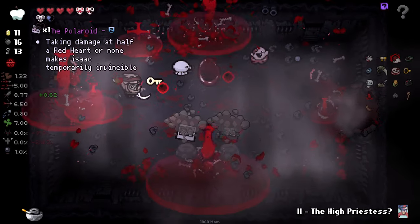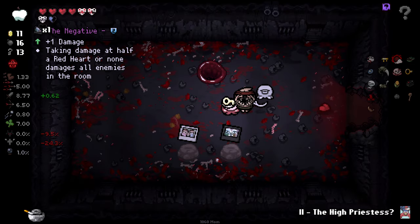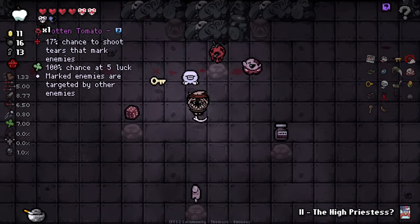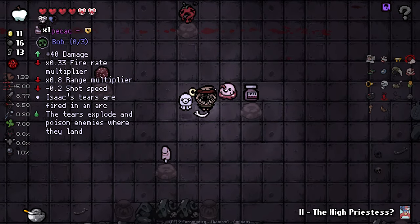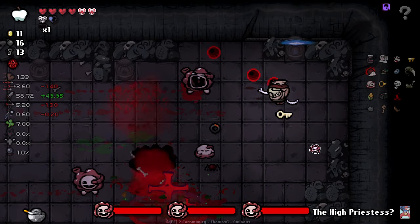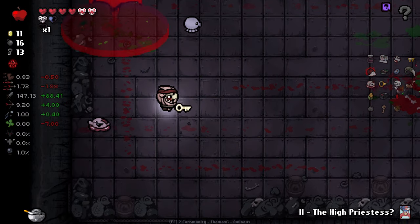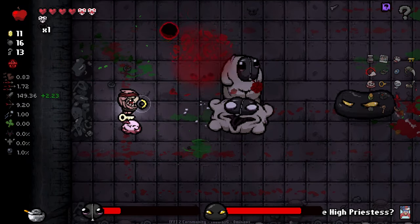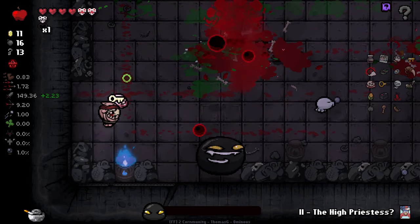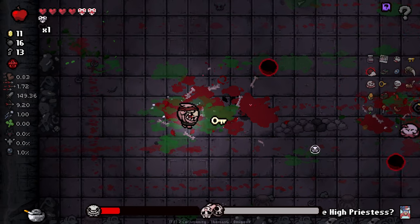We'll grab the Polaroid here. Boss rush — what are we going to take? Well there's Ipecac, which scares the bejeebus out of me because of the accuracy down we currently have, but I'm going to take it anyway. Let's have a look — we can have 147 damage. I think we're better off with 147 damage than 59 with fast fire rate. Less explosions with higher damage seems safer. The fact that Black Moon is triggering on all of these is really, really nice.